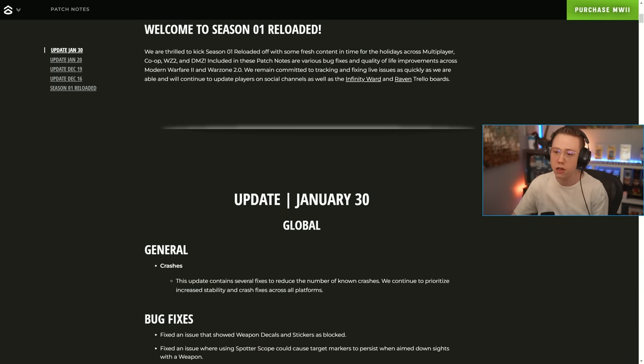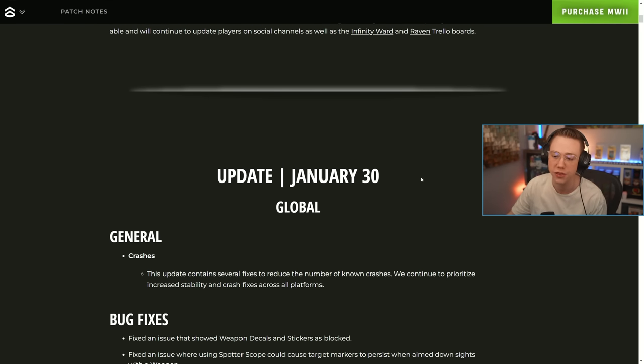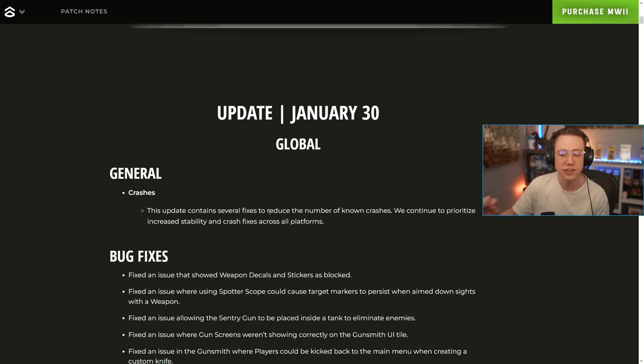It is a full-on title update, which means everyone is going to have to download it. If you're on PlayStation you'll have to copy the update, which in most cases takes longer than the actual download itself. We do have some new patch notes — opening up the Call of Duty site, we've got the January 30th update. First up for general updates: this update contains several fixes to reduce the known number of crashes.